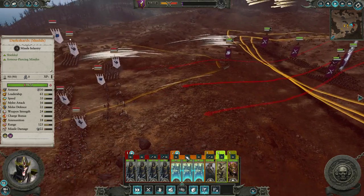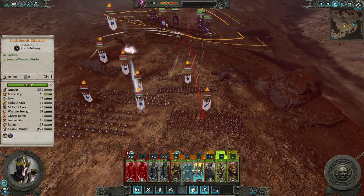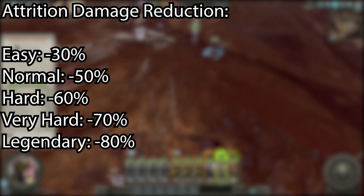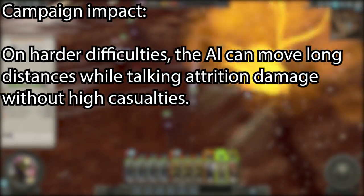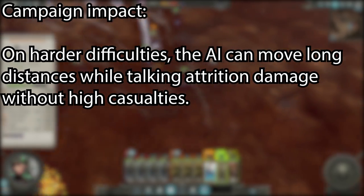A bit less noticeable, but still impactful, is the amount of casualties the AI takes from attrition. The AI takes minus 30%, minus 50%, minus 60%, minus 70%, all the way up to minus 80% less casualties from all forms of attrition depending on the difficulty. This means you shouldn't expect an AI army to just kill itself by standing in your vampire or chaos corruption.